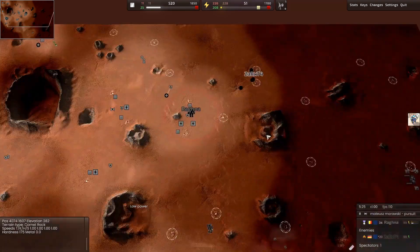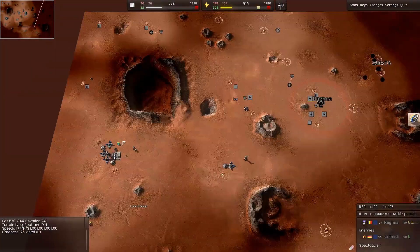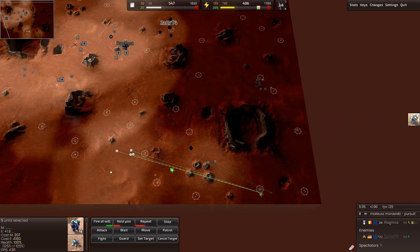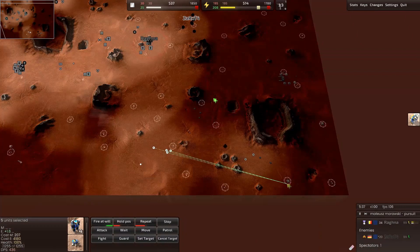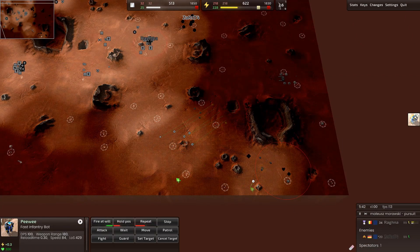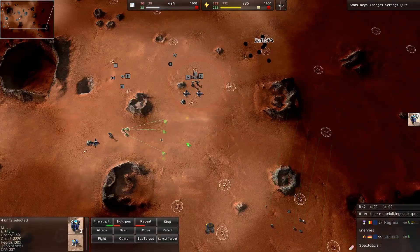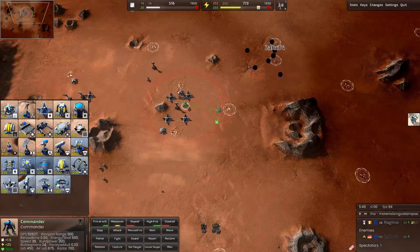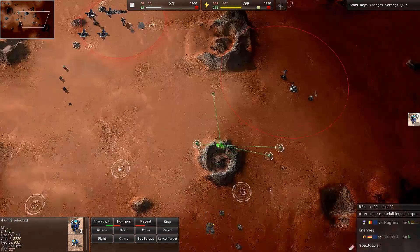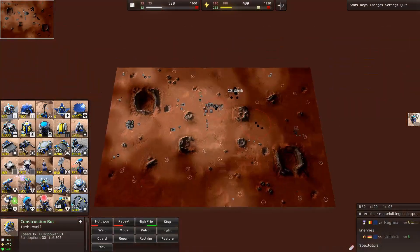Let's build some static defense on those sides anyway, so that if they harass with small forces we don't have to send an army to guard over there. He's going to chase this, and meanwhile we can send our units in a different direction. He's making Janus' and Samsons — that's actually good against our units — but they're a bit slow. If it's slow, that means we can outrun them. We should not fight head on, but rather try to hit him somewhere else.